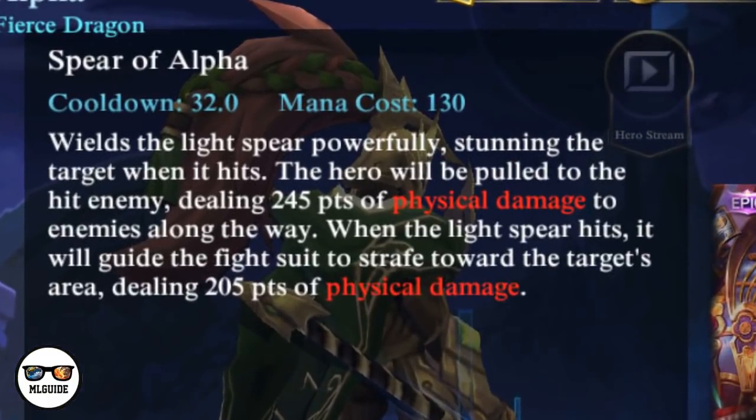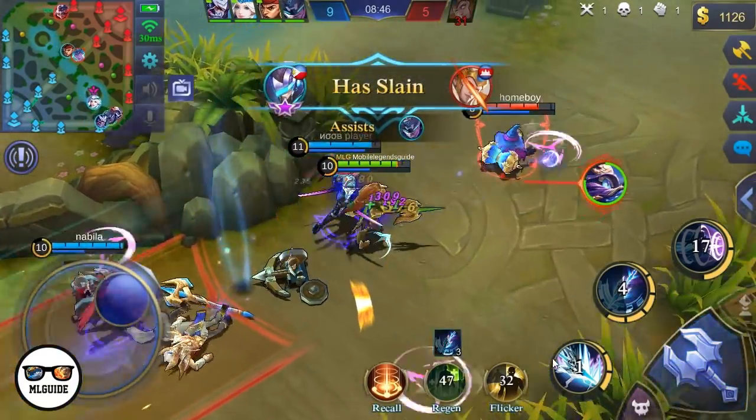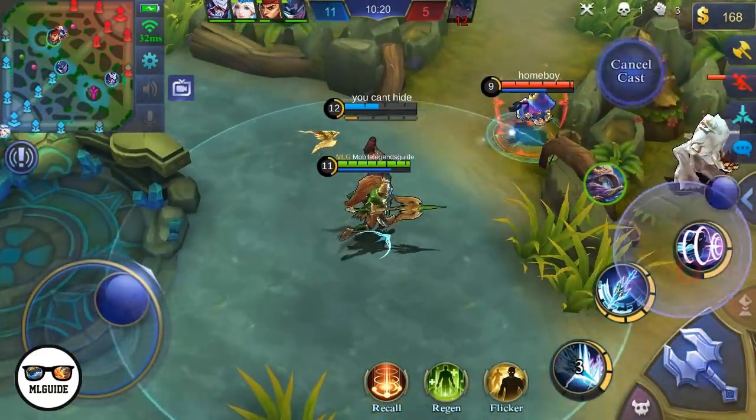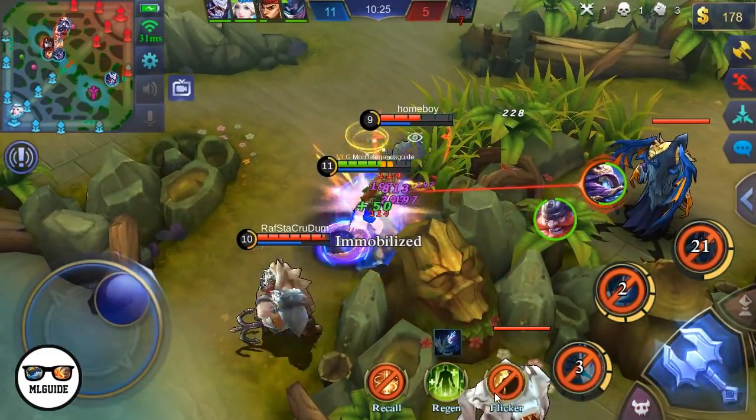Next up is his third skill, Spear of Alpha. It wields the light spear powerfully, stunning the target when it hits. The hero will be pulled to the hit enemy dealing 245 points of physical damage to enemies along the way. When the light spear hits, it will guide the fight suit to strafe towards the target's area dealing 205 points of physical damage. This skill is what makes Alpha such a great initiator — it can stun all opponents along Alpha's path.